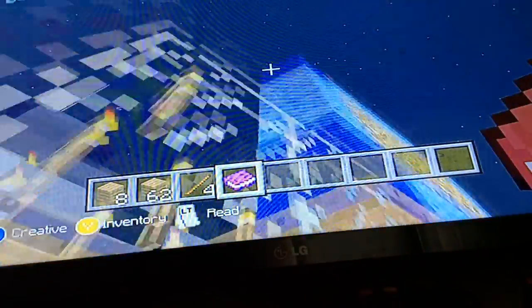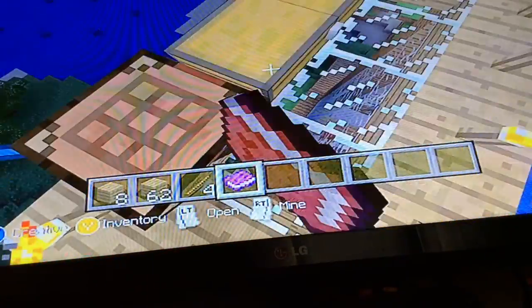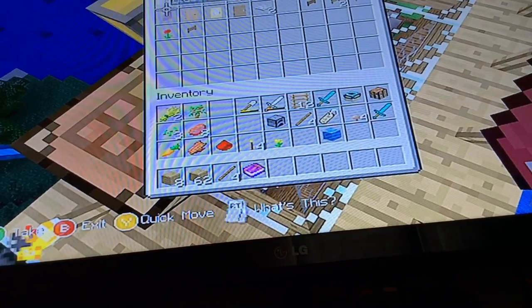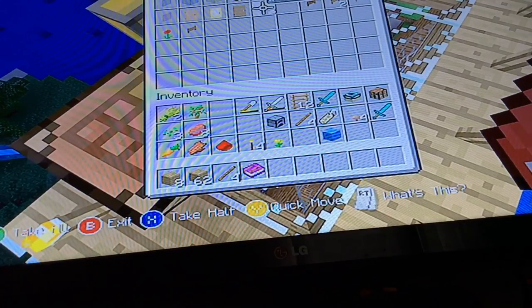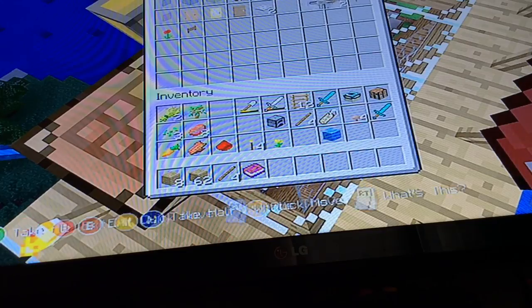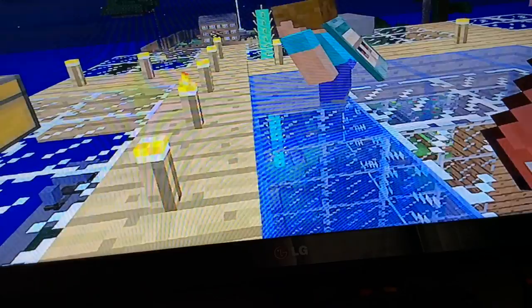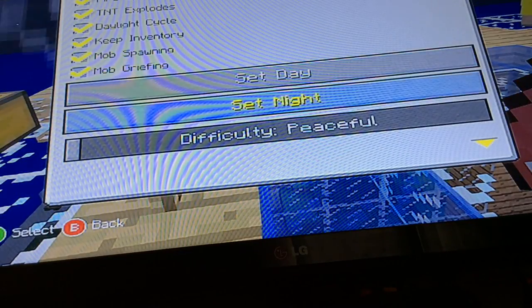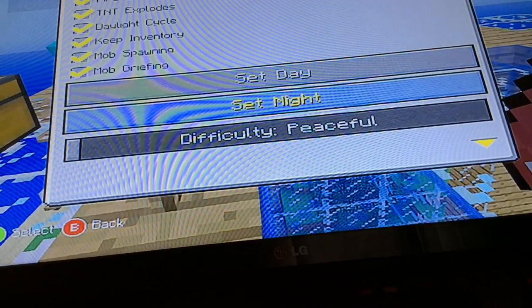Now what we've got left is new glass panes, new glass, new doors, new trap doors. People, if you were wondering, it's fixing the door stacking issue — doors are so annoying because you can't even stack them. Now doors can finally stack, which means your inventory doesn't have to get so full.